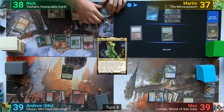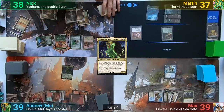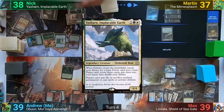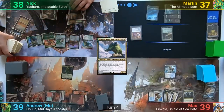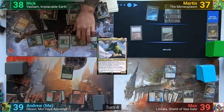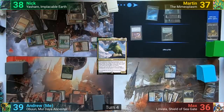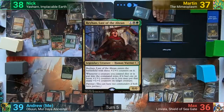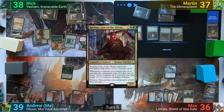Nick activates Green Seeker and plays a land for turn, and with the mana from the Lotus Cobra casts his Yasharn. With the elemental entering, Nick searches for a Forest and a Plains, and swings the Explorer at Max for 3. Martin casts an Experiment One and follows up with Reyhan, Last of the Abzan, which is notably not an Ooze, and passes to Max.